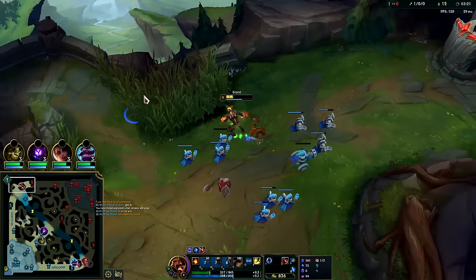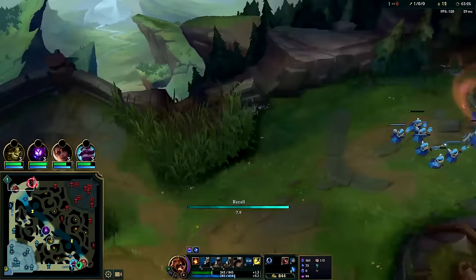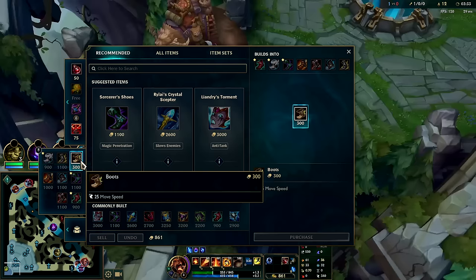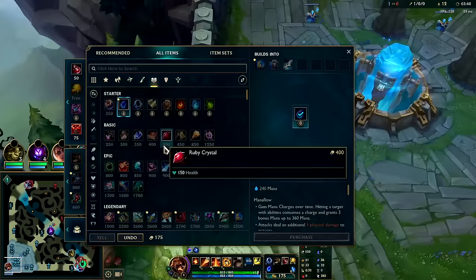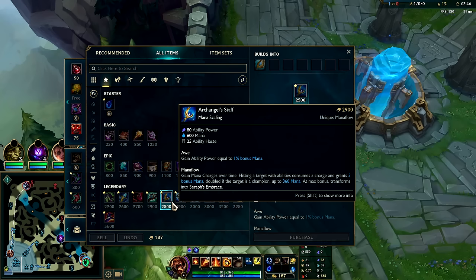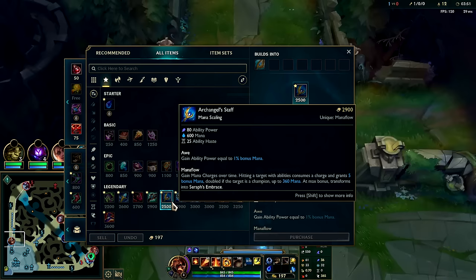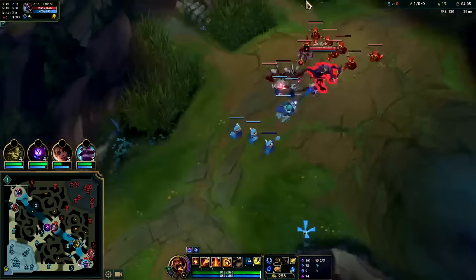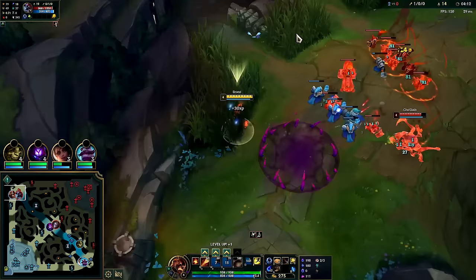Now that we have a gold advantage we can play even more aggressive. On first item back I like to pick up boots if possible and start building into Liandry's — especially if you're ahead, Tier feels pretty good. Tear is a highly defensive and scaling item; you go into Archangel, which is probably the best scaling of any AP item pound-for-pound for gold cost. Once fully stacked it gives you a fast shield when you drop below a third health — the shield in late game is around 800, pretty big. I don't want to miss that CS.